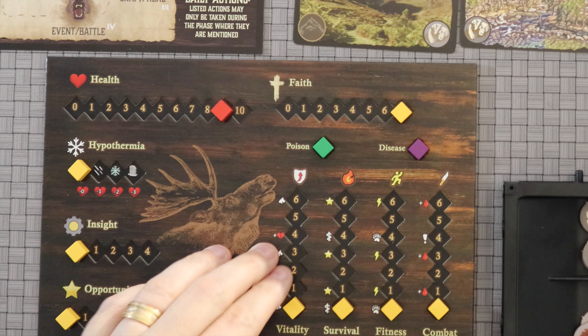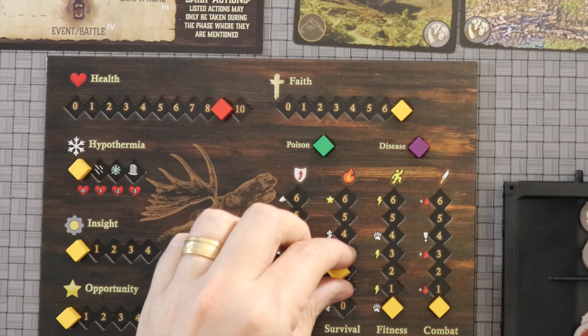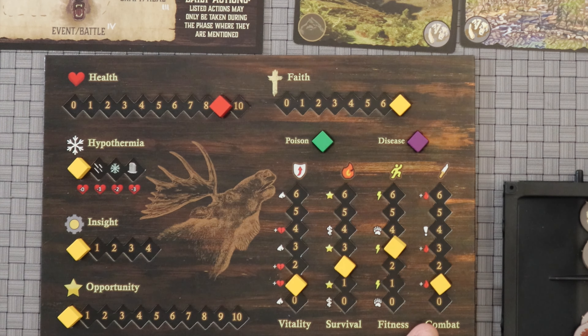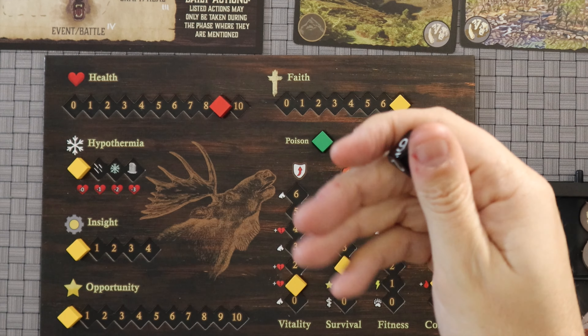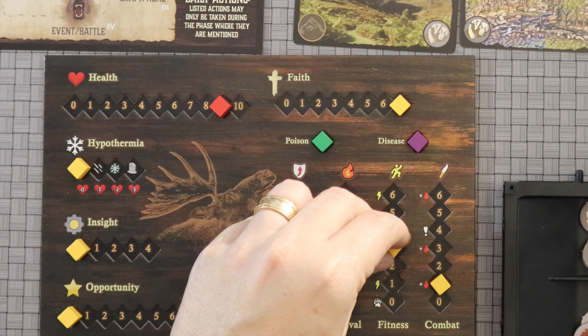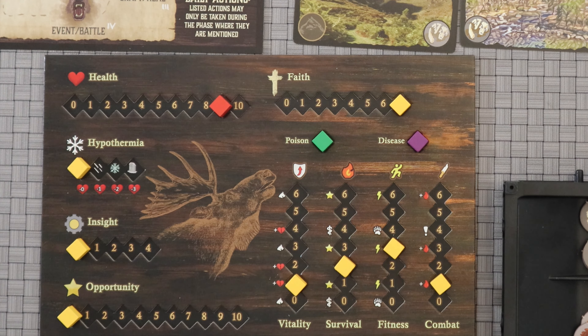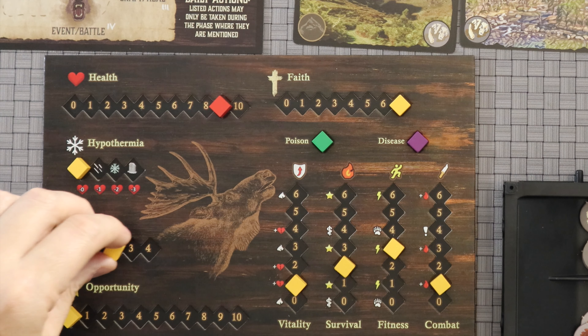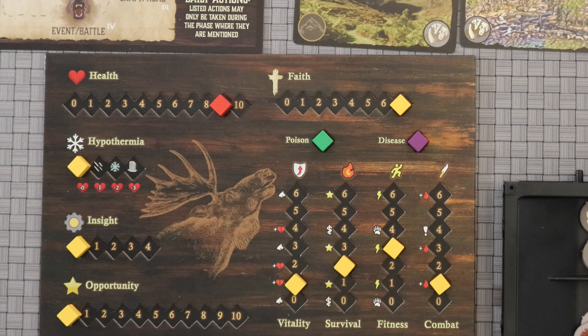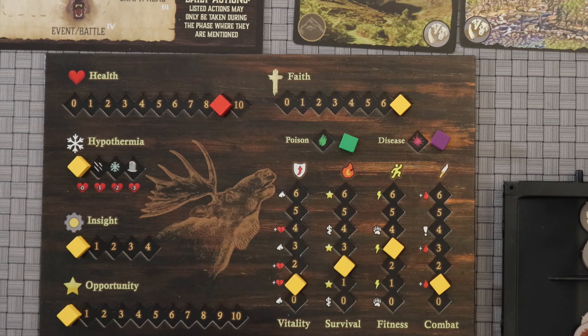Depending on which character you are, you start with a slight bonus, and then depending on how many players you're playing with, you get more bonuses. Each stat represents the bonus you add to all dice rolls. All checks use a 10-sided die, and you need an 8, 9, or 10 to succeed. For a fitness check, for example, I'd get to add three to my roll. You can spend your insight — which is your experience — to add to a roll, and you gain insight by completing different events.